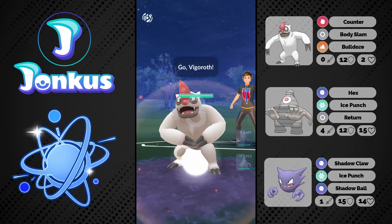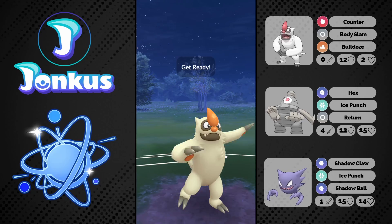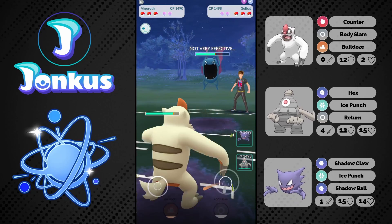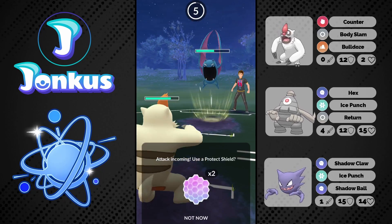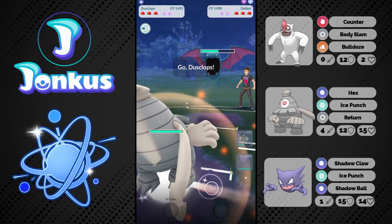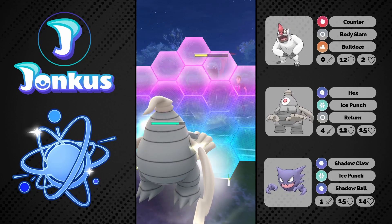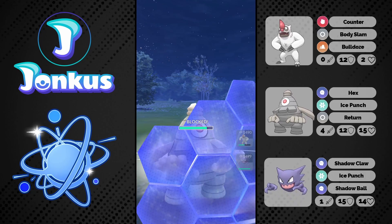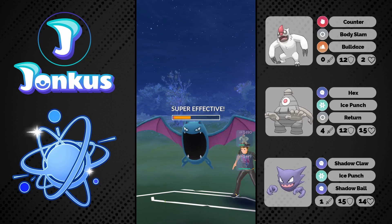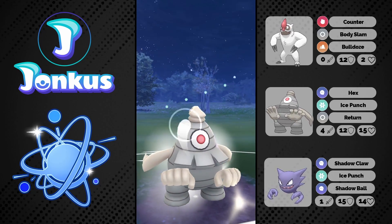We see the next opponent, Vigoroth against Vigoroth. We're mostly going to try to get to the move, but here's kind of an issue with this team or in general this cup. I play a lot of Pokemon where I have literally no idea how they function against other Pokemon, so my issue in this cup is I'm usually very slow on swapping out or making decisions. Here my opponent baited me correctly which kind of hurts, as my opponent is going to be able to have a shield advantage.